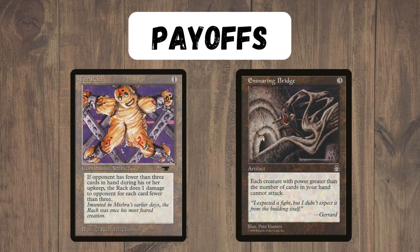We have two payoff cards. The first one is the Rack, which deals our opponent damage if they have less than three cards in hand. The other is Ensnaring Bridge, meaning things can't attack us at all if we have fewer cards in our hand.